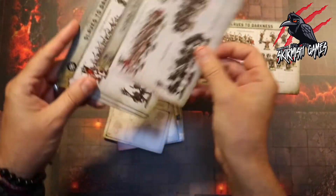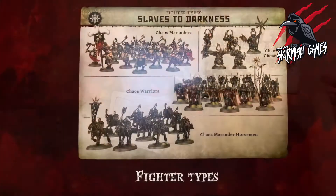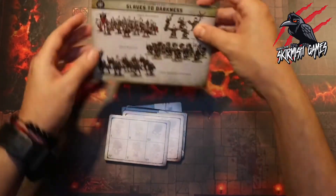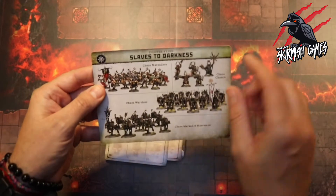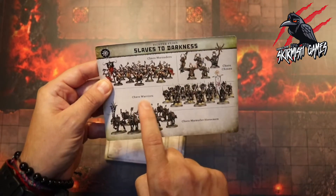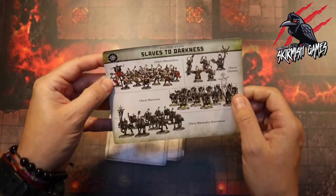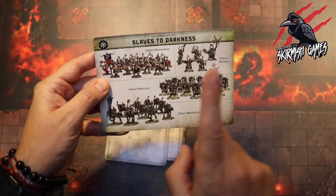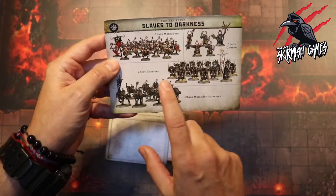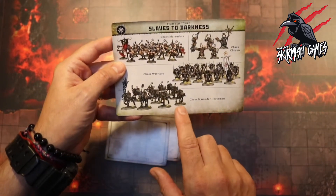We've put those to one side — these can be cut up, you can use them as bookmarks, things like that. On here we've got the Chaos Marauders, the Chaos Chosen, the Chaos Warriors, and the Chaos Marauder Horsemen. We were a little disappointed because none of the ones we got in that starter set were actually included as the fighter types, but we could certainly replace these with the miniatures we've got and use the stats from the cards. So that's no problem.